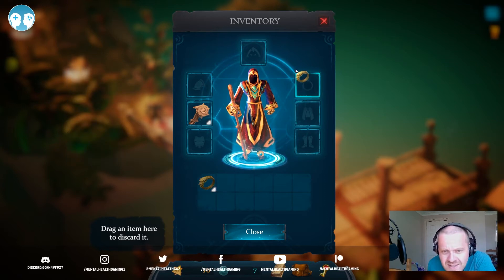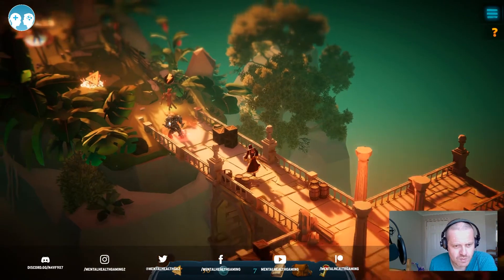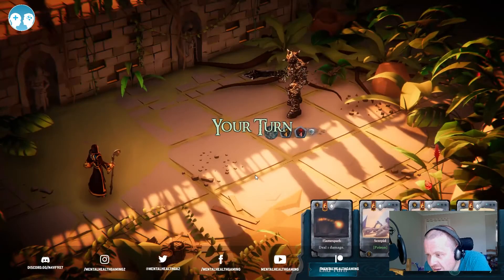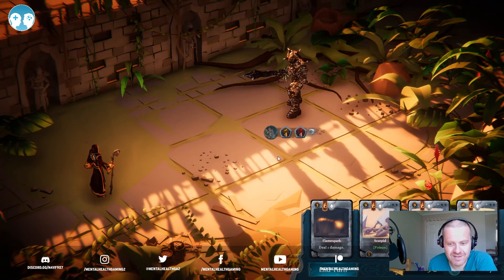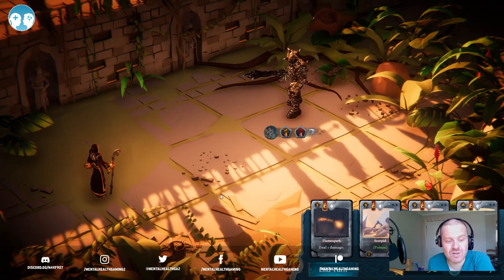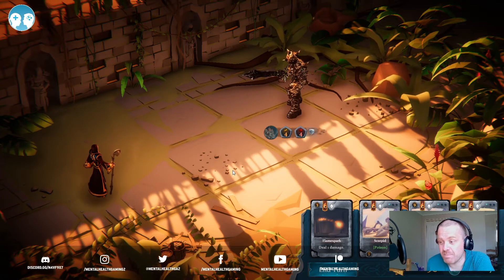Let's go and grab that key. That's interesting then — it's a procedurally or randomly generated card-collecting roguelike isometric dungeon crawler. Yeah, it ticks all the boxes. We do lose items too, so that's good to know. All this needs is to go into a retro 2D pixel art style for a portion of it and that is indie game bingo.